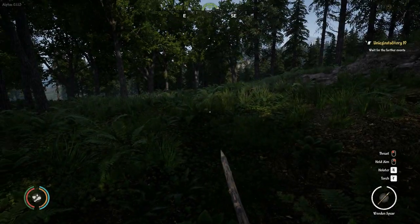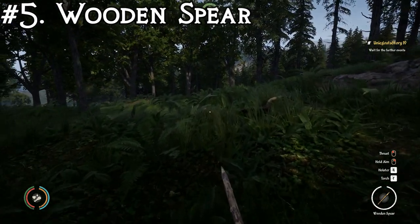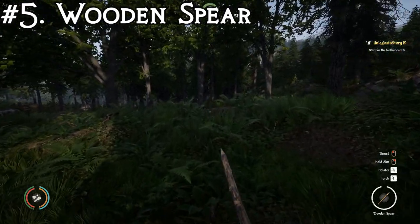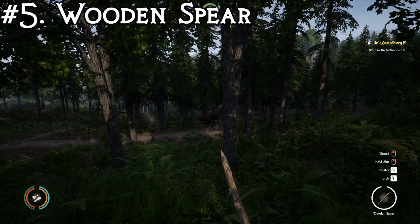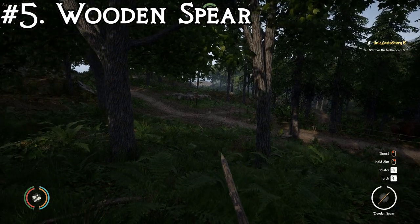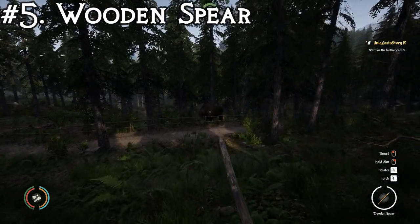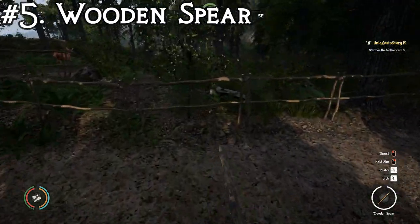At number five, we have the wooden spear. As you probably know if you've played the game, it's also a ranged weapon, but we're testing its strength as a melee weapon. This one's super simple — obviously you just carve a log and get it — so it's definitely something you'll probably find yourself using a lot. It has a ranking of seven stabs, so you've got to left-click it seven times to stab your Viscent to death. Let's give it a test.